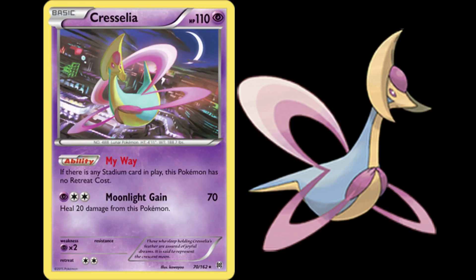Last but not least is Cresselia. She's really amazing because of a move called Moonlight Gain: it does 70 damage and heals 20 damage from this Pokemon. If you can get this out early in the game where your opponent can't do much damage, or they haven't drawn much energy and are doing lesser moves, this Pokemon can pretty much hold its ground — doing 70 damage and healing 20 every attack.